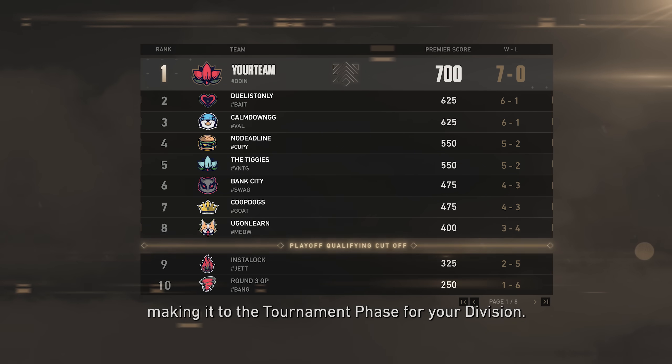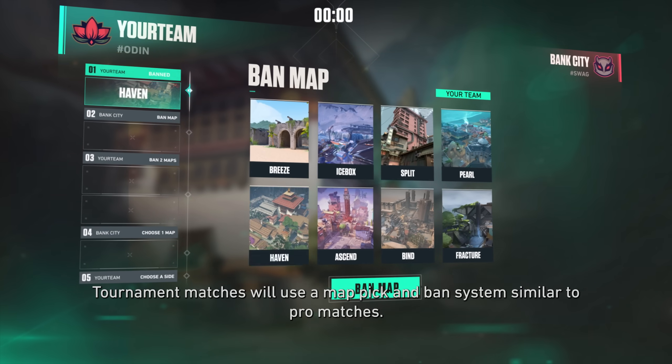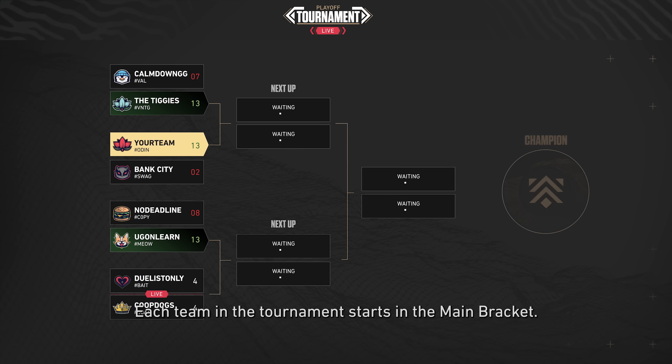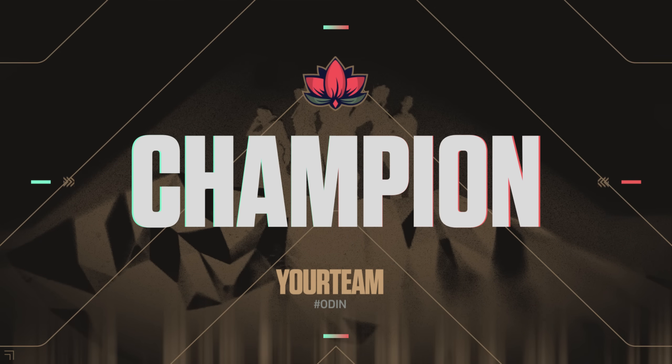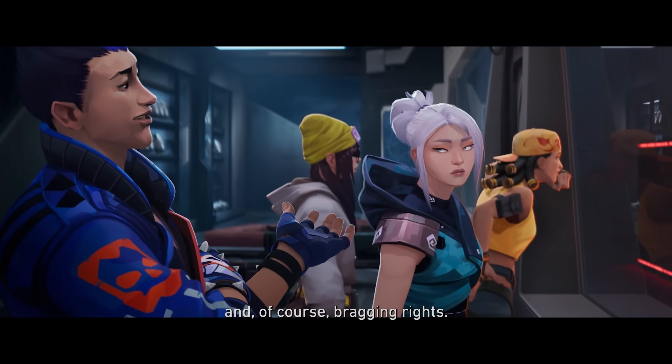Now fast forward to the last day of the beta. You fought and brought your team's Premier Score up, making it to the tournament phase for your division. Tournament matches will use a map pick and ban system, similar to pro matches. Each team in the tournament starts in the main bracket. Win all your matches and your team will be crowned champions, earning a unique player card, title, and of course, bragging rights.